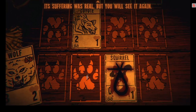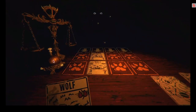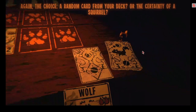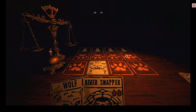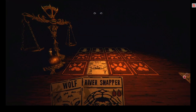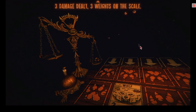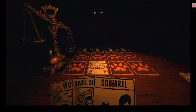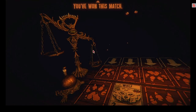"Its suffering was real, but you will see it again. Because you are learning, I will pass. Again, the choice — a random card from your deck or the certainty of a squirrel." Deck! So we got the river snapper, and our deck is now empty so we only have squirrels left. Three damage dealt, three weights on the scale. "You've won this match. They won't all be so easy."